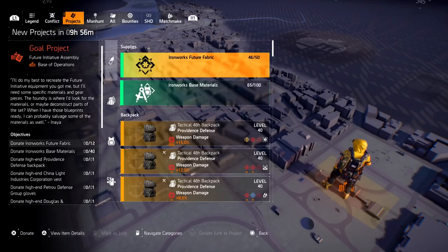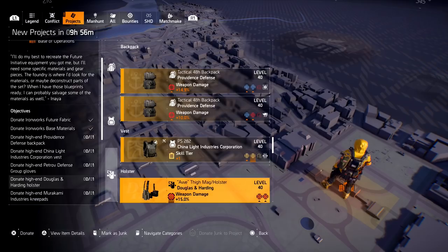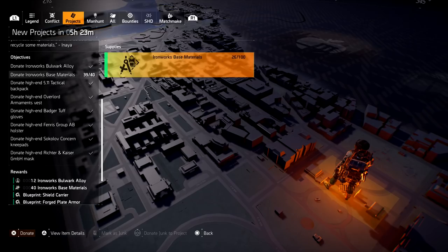The first blueprint you're going to get is the Future Initiative blueprint. You'll have to donate some Future Initiative fabric, some Ironworks-based materials. You also have to get a Providence backpack, a China Light chest, Petroff gloves, Douglas and Harding holster, and More Common knee pads. None of those can be replicas to complete that first part.